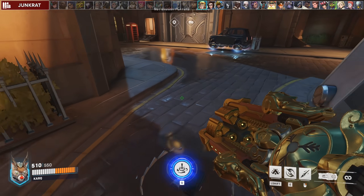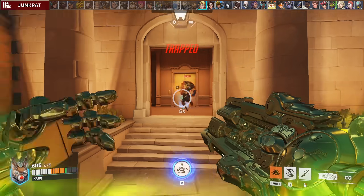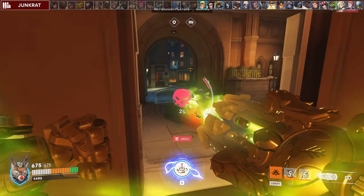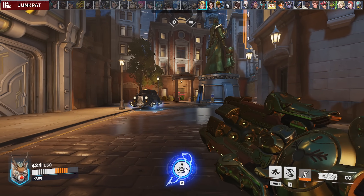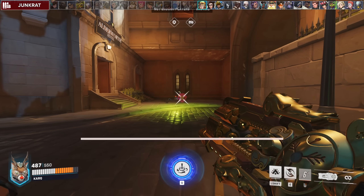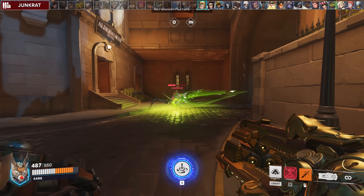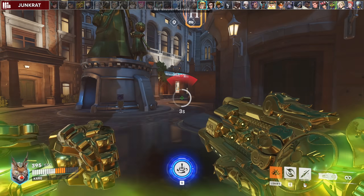Against Junkrat, if you get trapped, you can fortify and free yourself. Sometimes you can wait and bait Junkrat to peek, then fortify and try to spear him and kill him. Orisa's spear can also boop the tire back and deal 60 damage to it, but if it's near a wall, you can instantly destroy it because it will deal a bonus 40 damage from the wall impact. If the tire comes to you, press fortify immediately and you can survive.